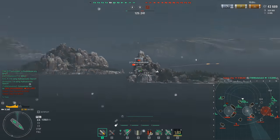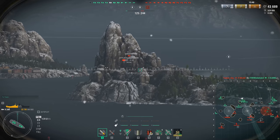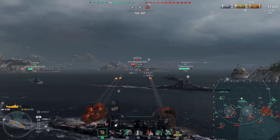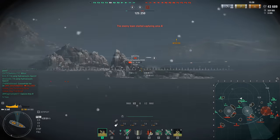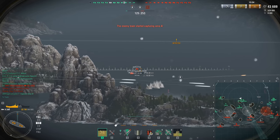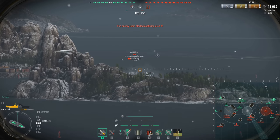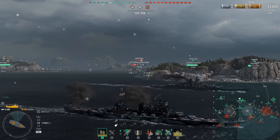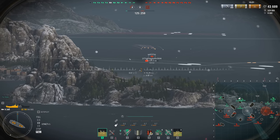Keep in mind that when looking at stats, make sure you're checking the stock module stats and not the fully upgraded ships — some of the stock ranges on these Japanese cruisers are alarming. The line does really pick up around tier 8 and 9. The Ibuki at tier 9 is a really great cruiser, and once you're there you unlock the Zao in a couple of days. It's just an old OG line that is genuinely painful to get through in today's World of Warships.